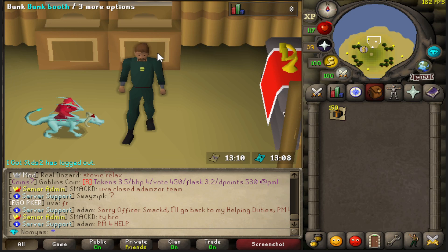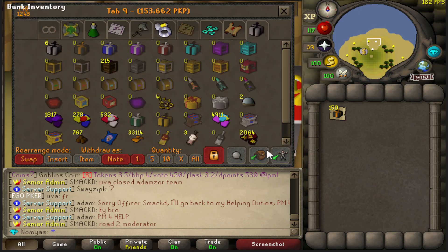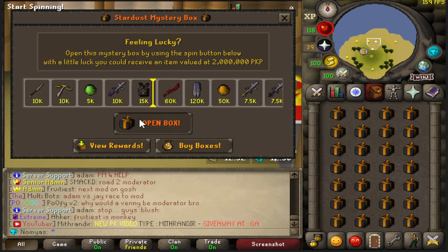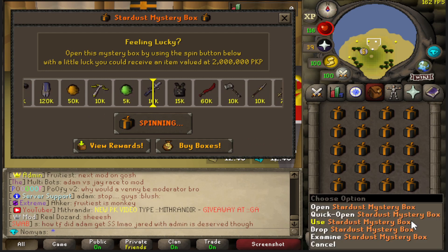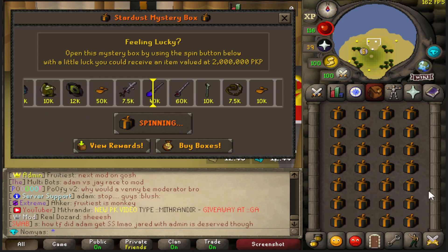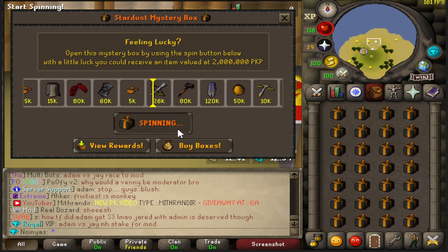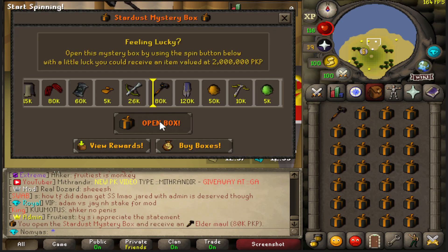I want to get Infernal Cape — I still don't have Infernal Cape on this account. If I get Infernal Cape that'll be so nice. Alright, let's start this inventory. I'll just shift and quick open these.